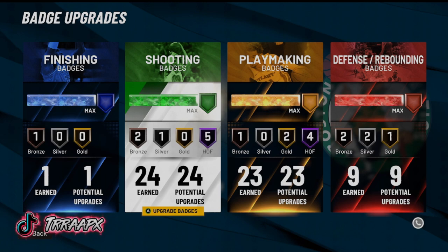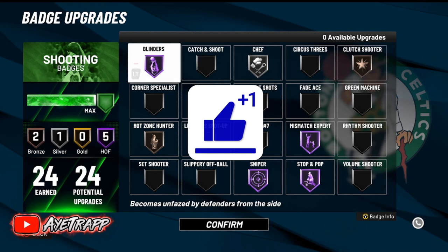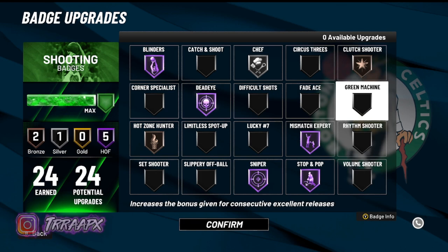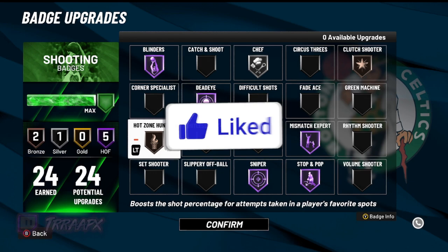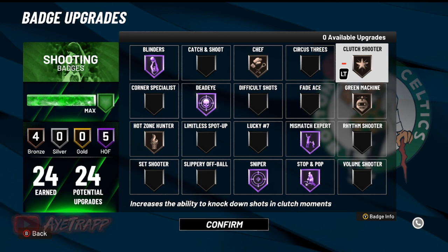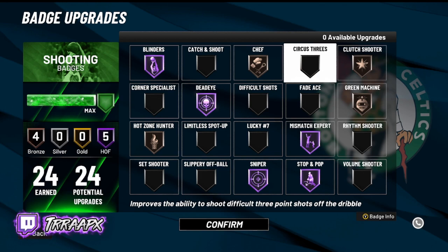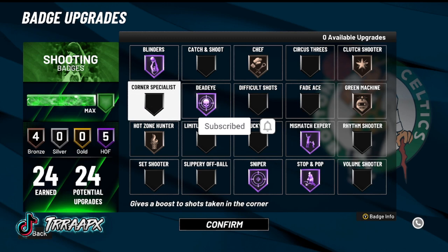Starting with the shooting badges — I only get 24 on this build right here, that's why I made a new guard build. On this build with these shooting badges: we got Blinders on Hall of Fame, Dead-Eye on Hall of Fame, Hot Zone on Bronze, Shelf on Silver. I'm gonna lower that and put it on Gray Machine. We got Clutch Shooter on Bronze, Green Machine on Bronze, Mismatch on Hall of Fame, Sniper on Hall of Fame, Stop and Pop on Hall of Fame.